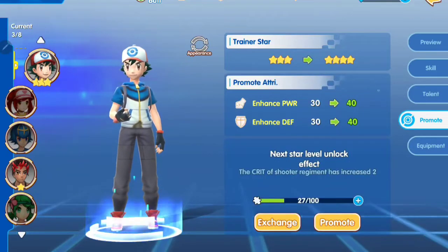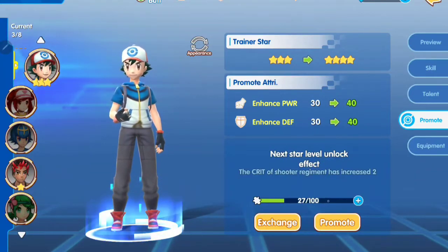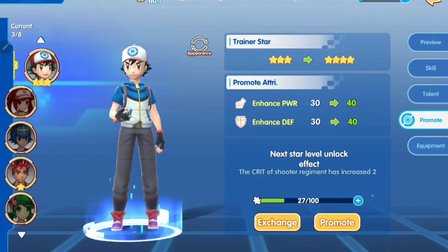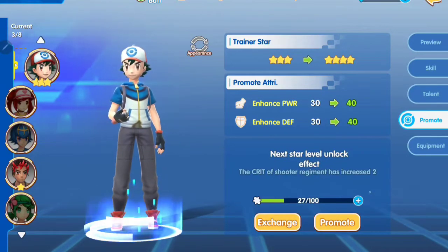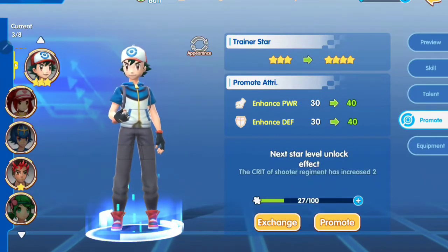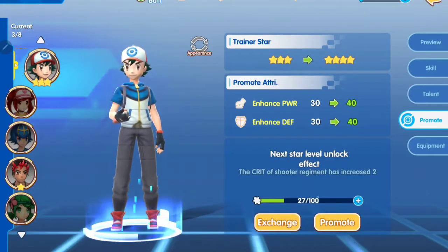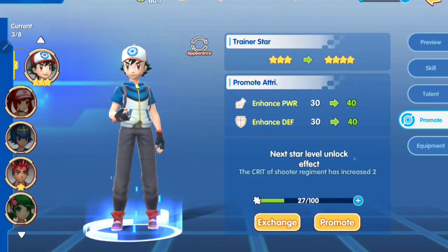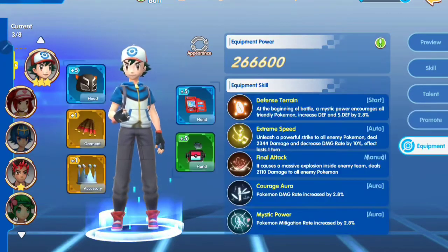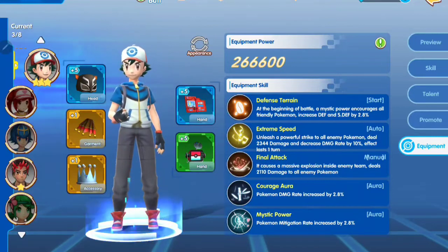I'm going to push Ash to four or five stars so I will have a passive skill that increases Pokemon status even if the trainer is not your main trainer. To become a four-star Ash, I still need around 70 shards. Right now the only way is from the Legend reward — every day I get three Ash shards.